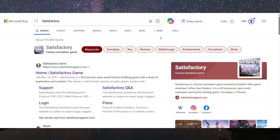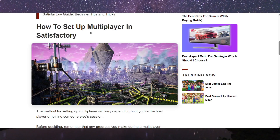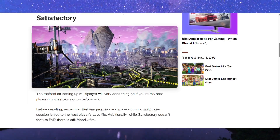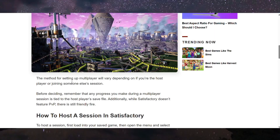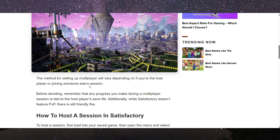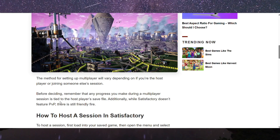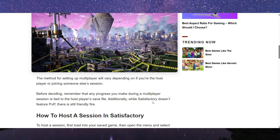How to add friends in your Satisfactory 1.0 game, or how to invite friends to your multiplayer session. The method for setting up multiplayer will vary depending on which platform you are playing on. Remember that any progress you make during a multiplayer session is tied to the host player's save file.